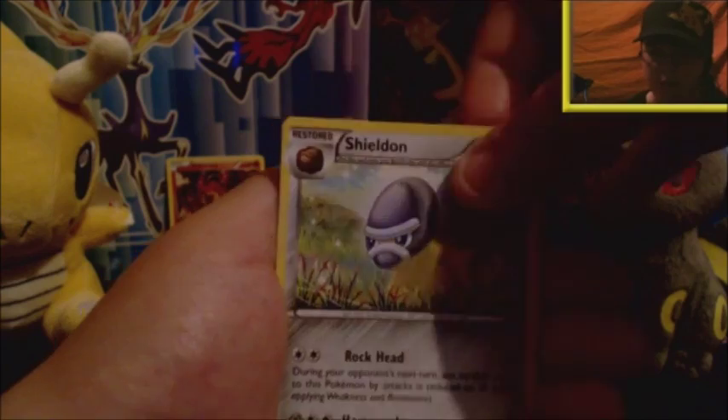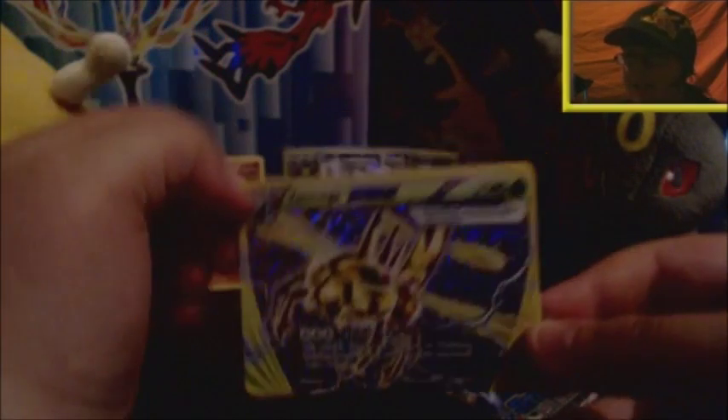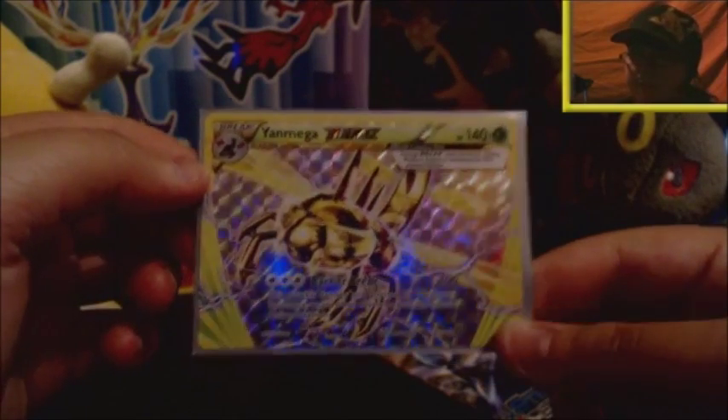A Yanmega Mega Break — sticking with the ultra rare pulls, we've done a back-to-back: an EX and a Break. I really like the Break cards. There are some people that hate on them, but I personally adore them — I think they are really cool. Love the shininess, although they're not very easy to film. It's a great progression in this part to go from a holo to an EX and then a Break. Can't complain — back to back, so far so good.